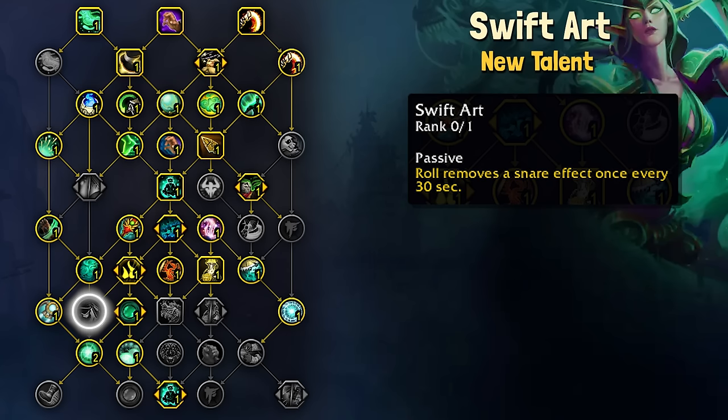Swift Art makes Roll remove a snare once every 30 seconds. I'm unsure how much I'll be using this in Mythic Plus — it could be used for the Entangling affix, but Roll should break those on distance anyway. It does have a lot of potential for PvPers.